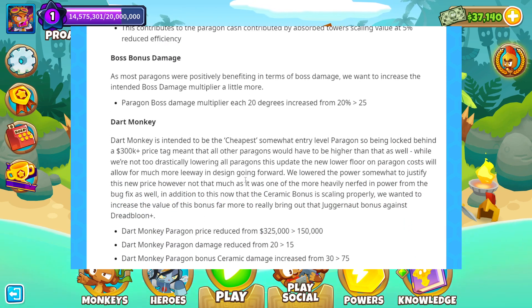Boss bonus damage. As most Paragons were positively benefiting in terms of boss damage, they want to increase the intent of the boss damage multiplier a bit more. The Paragon boss damage multiplier at each 20 degrees increased from 25% to 25%. So you'll want to target Paragon levels 20, 40, 60, 80, and 100 if possible in order to maximize that increase.